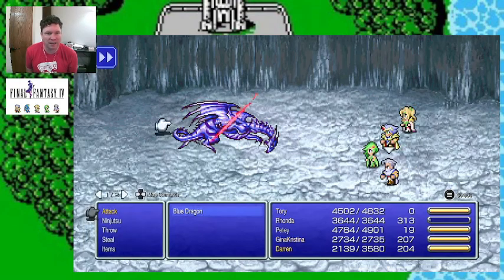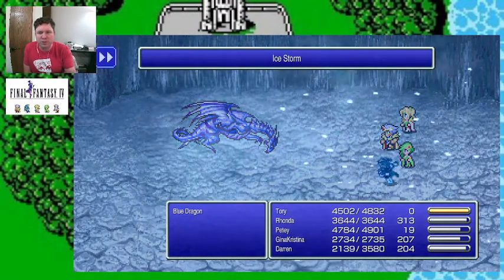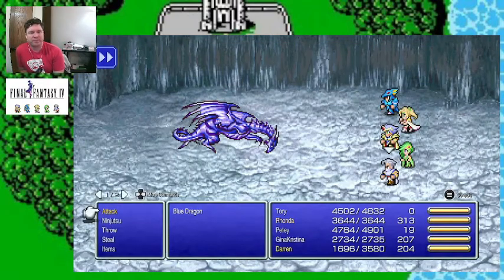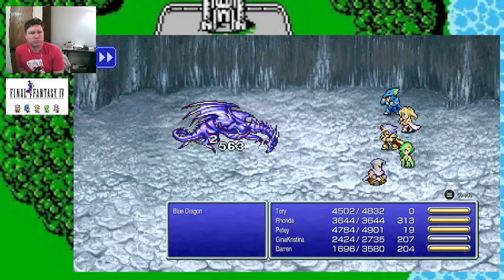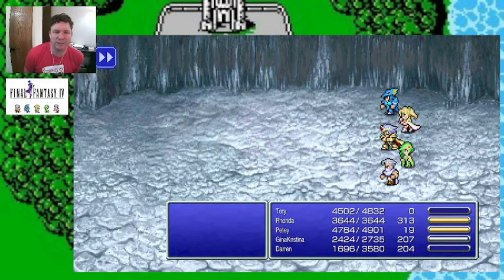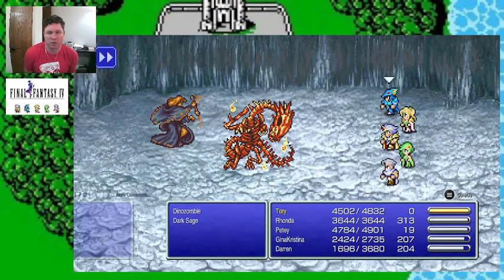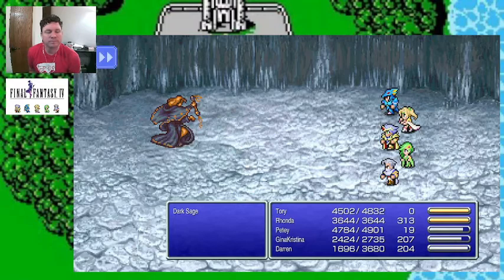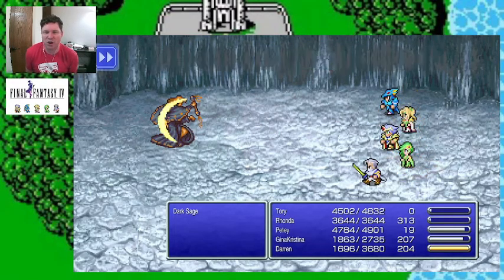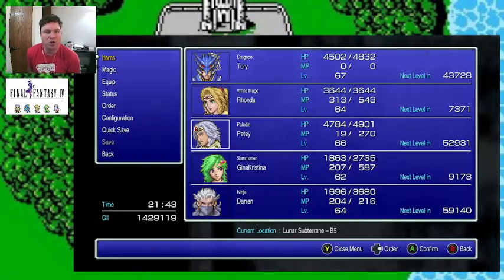I'm really glad I took that time to work on leveling up, because that is making this so much more pleasant and, dare I say, fun. Dino zombie! Yeah, this will be easy because of Excalibur! Bye. They should not have put you guys here to guard this chest, because you get Bizzle-bopped by Team Power Boys and Girls. Crystal Helm.